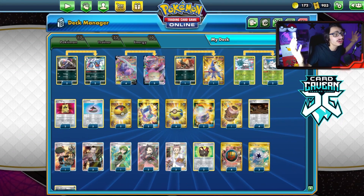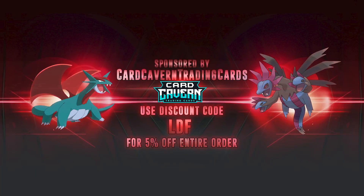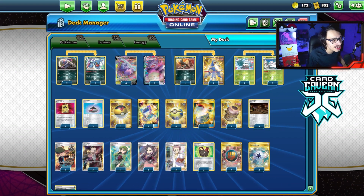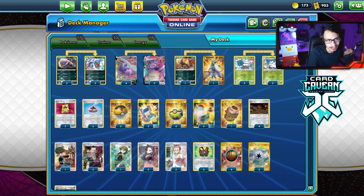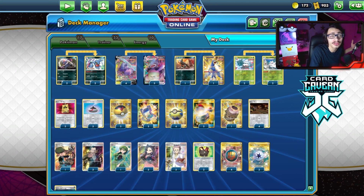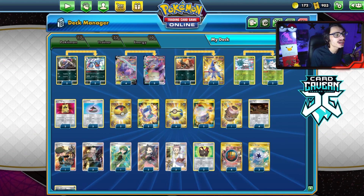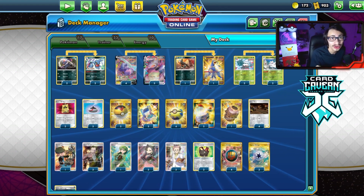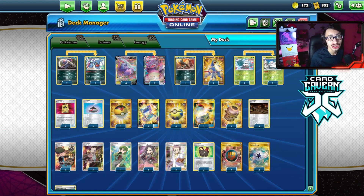That's what we're rocking with today for the Galarian Slowking deck. Before we get into the video, shoutout to the sponsor Carcaven TCG. If you're ever looking for any PTCGO pack codes, get them over at Carcaven — they sell codes online for the cheapest. Fusion Strike is kind of the new currency right now for packs. Get them at Carcaven, or if you're looking for IRL Pokemon TCG singles, get them there too. At checkout, use my discount code CodeLDF for a 5% discount on your order.